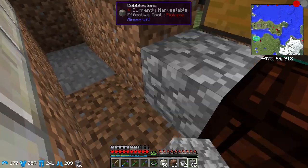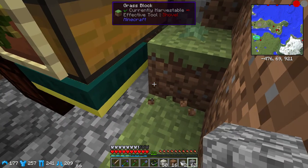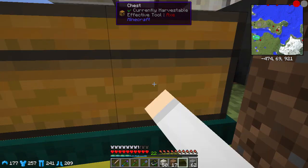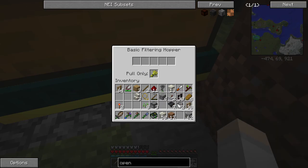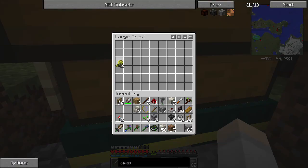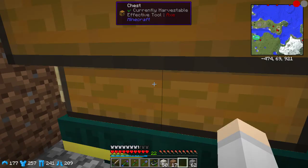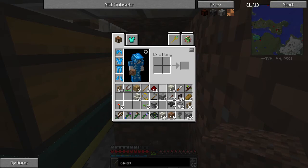Let's put down a second hopper here, a filter hopper. Yeah, we'll pick that up in the middle and this one is going to be for the wheat. So that should start working. Hopefully it's not only working on this side — that could be annoying if it is. But it should be fine.